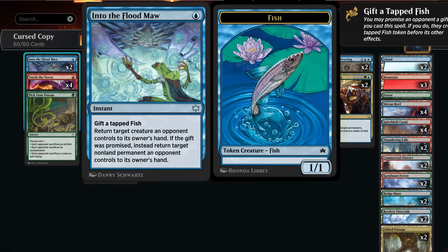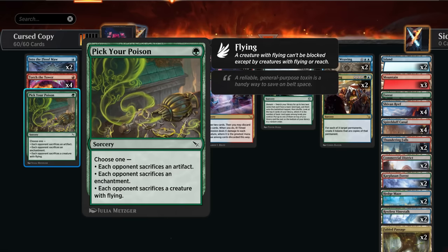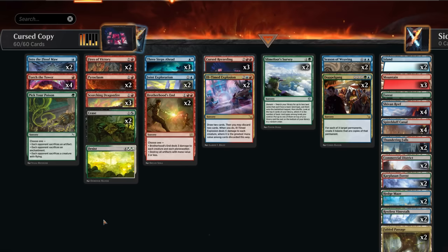Into the Flood Maw cannot bounce our own permanents since it only targets opposing stuff, but it's a cheap answer to opposing creatures or even non-creature permanents if we give the opponent a fish token, which is sometimes worth it. Pick Your Poison is a versatile answer to artifacts, enchantments, or flying creatures — it can answer the red Leyline if the opponent starts with it, plus a nice variety of enchantments and flying creatures that see play in standard.